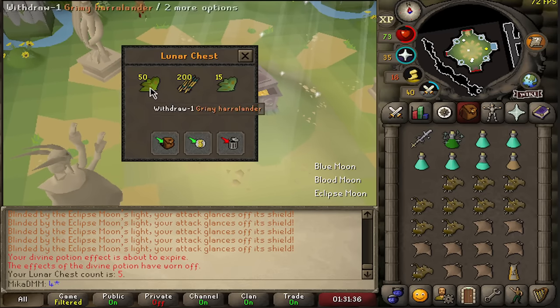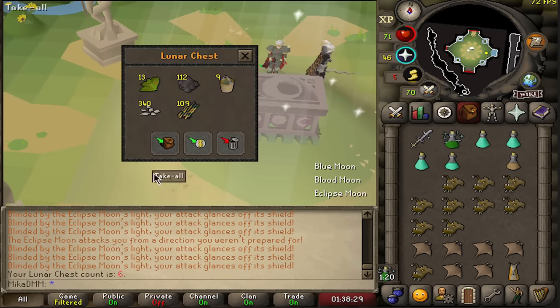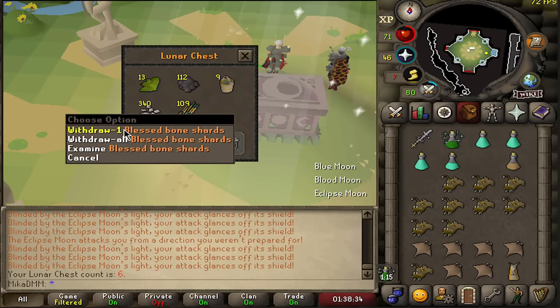Chest number five - Harlander, a lot of Irrit as well. It's a little bit late but let's see what we get. Chest number six, more or less similar loot.